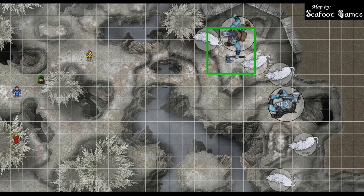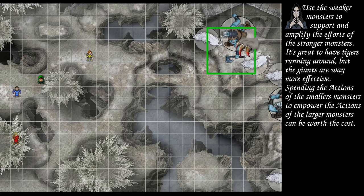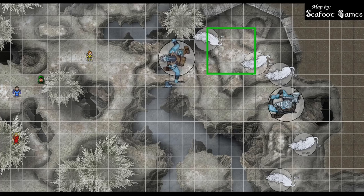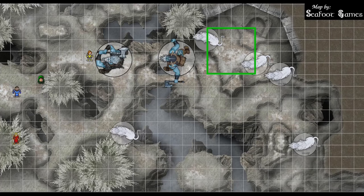On the monster's turn, a sabertooth cat uses its action to help the giant on its strength check. With advantage, the giant rolls a 16 plus its strength of 24, breaking free. Moving through difficult terrain, it gets only four squares. The other cat tries to break free on its own but fails — still restrained. The incapacitated cat does nothing. The free giant dashes forward. Another cat moves — jumping to various positions across the map.